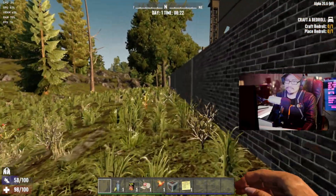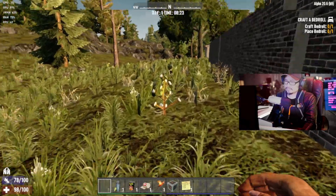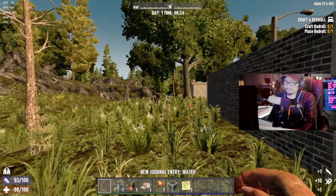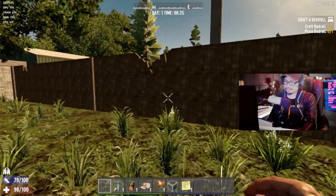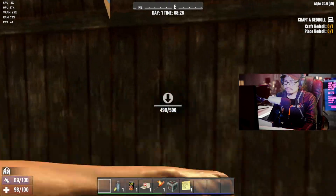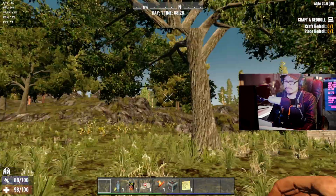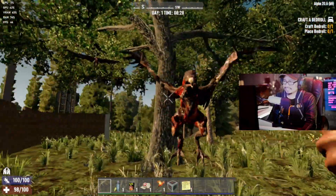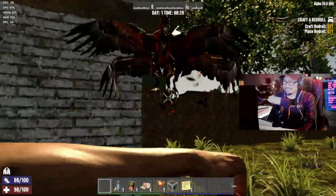I have a running stamina - right there on the bottom left, tells me how much I can run and for how long. I'm going to have to knock the wood out.